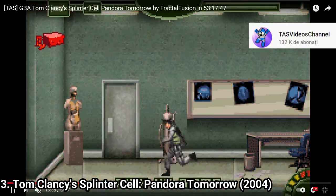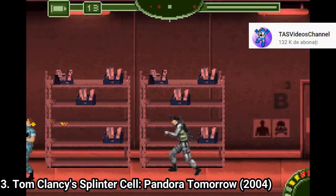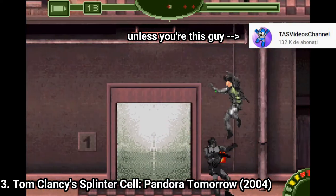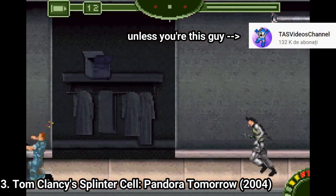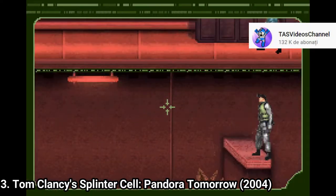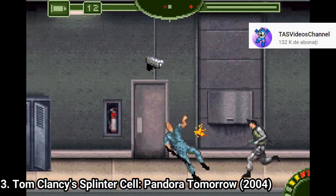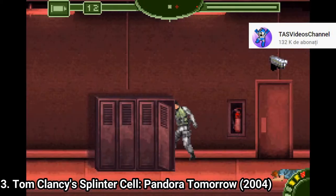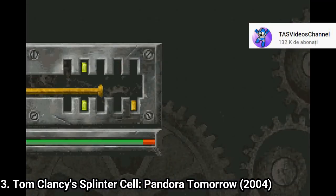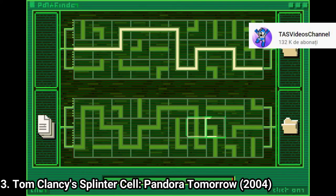For example, if you get spotted, instead of a timer to hit the alarm button, now you need to get out of sight and wait until the guards do their drill. And it's boring to just sit there and wait until the drill is over. The checkpoints are still too far away, and the levels are longer. But overall, it's a much more improved game than the previous one.